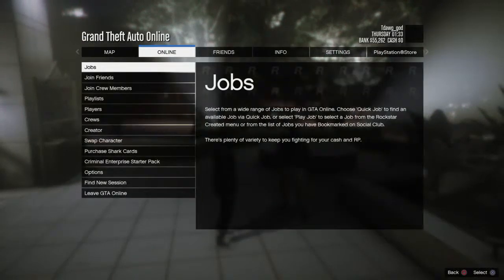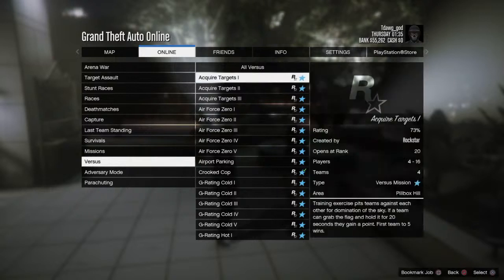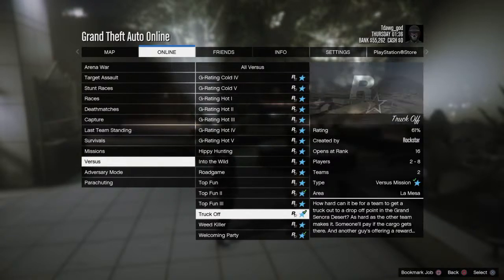So you go to Online, go to Jobs, go to Play, go to Rockstar Created, go down to Versus, and then you'll see Trucked Off.